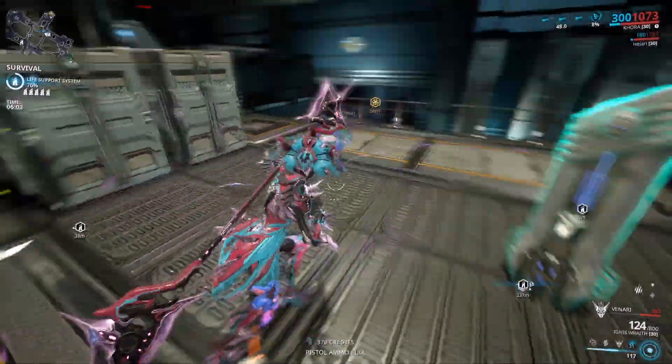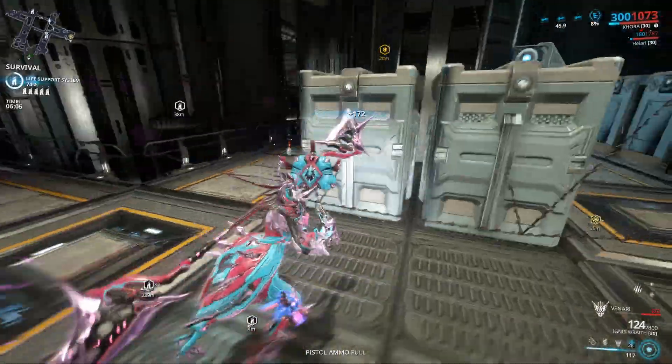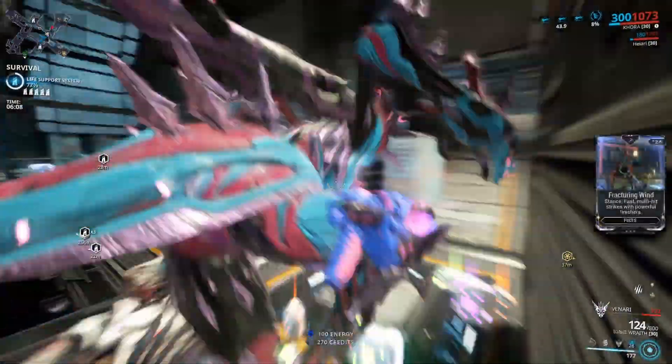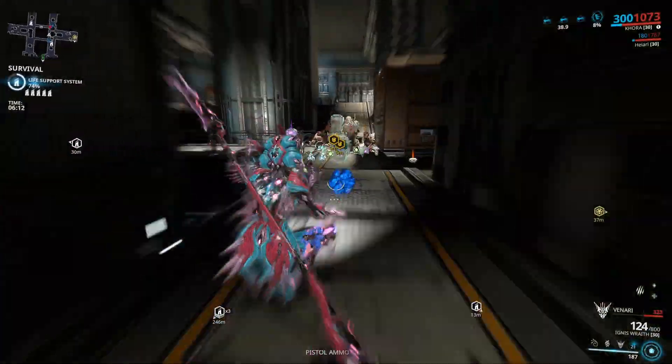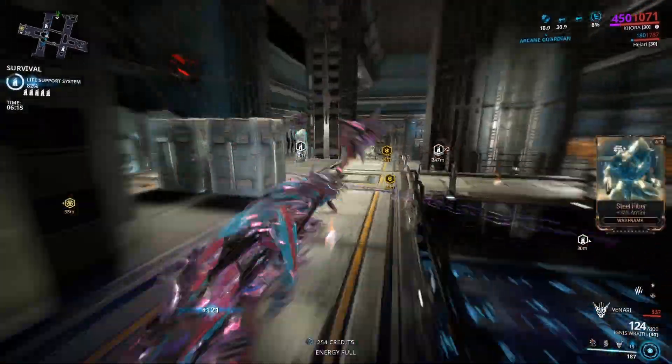Also make sure you have a Smeeta Kavat with the Charm mod — that is very important. If you're resource farming you should always have a Smeeta Kavat with the Charm mod because they can actually give you more loot.